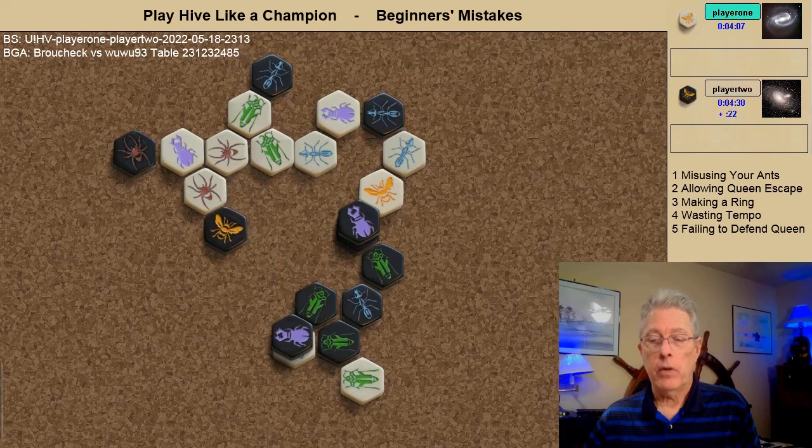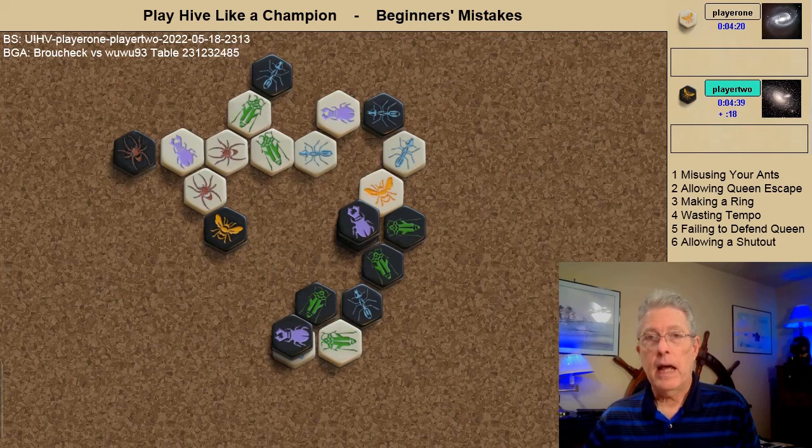The black queen moves away. White grasshopper jumps, black grasshopper jumps. And finally the last of six elementary mistakes: white is forced to jump the grasshopper, and when the black grasshopper moves, white is now shut out — white has no legal moves and must pass.